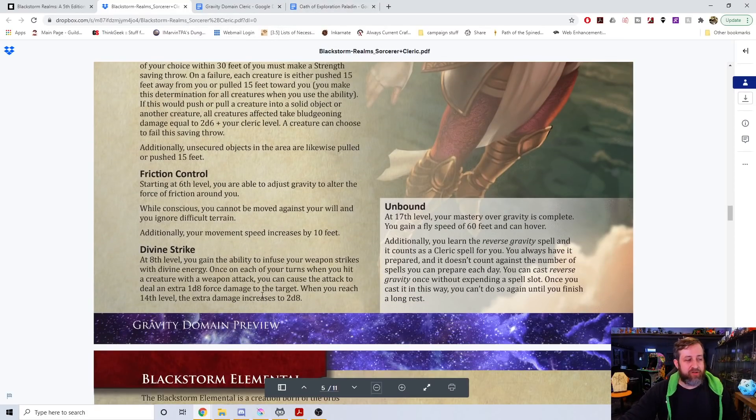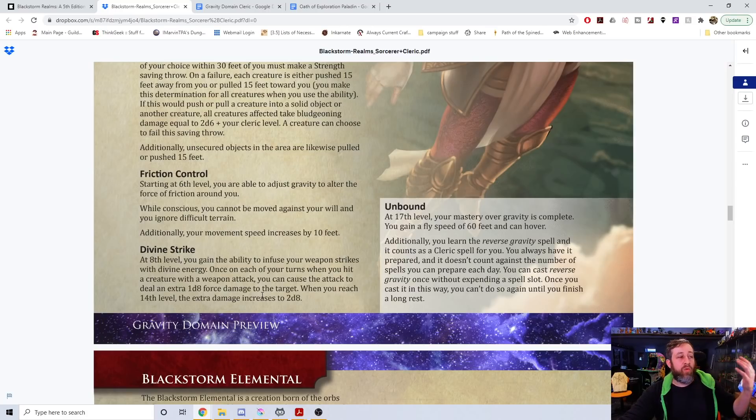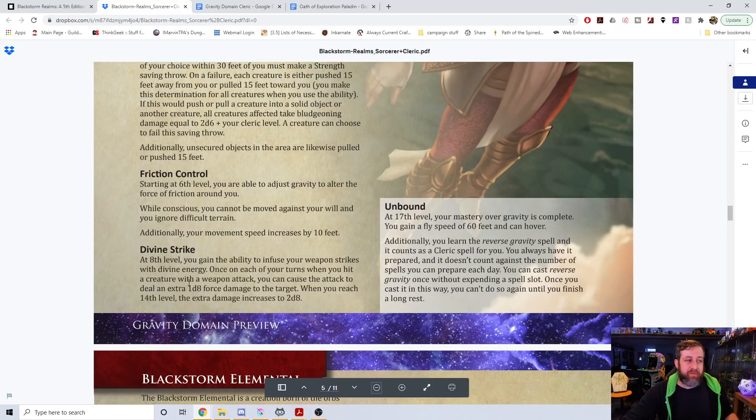At level six, there's Friction Control. I got a lot of questions — a lot of people don't like the name, because it's a gravity domain and then that feature is about friction. While I adjusted the wording to make it make sense scientifically in my brain, I'm very open to suggestions for another name. Originally it said: while conscious, you cannot be moved against your will and you ignore difficult terrain. A lot of you said that's too weak. So I added: you increase your movement speed by 10 feet, and everyone seemed okay with that. The big sticking point is the name Friction Control, so if you have a suggestion, let me know.